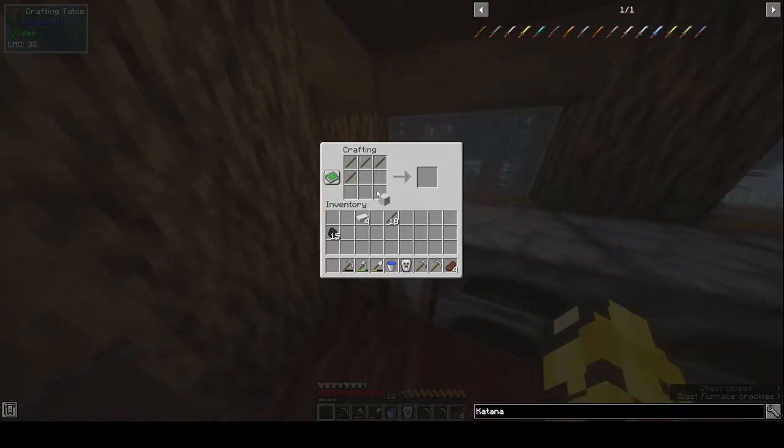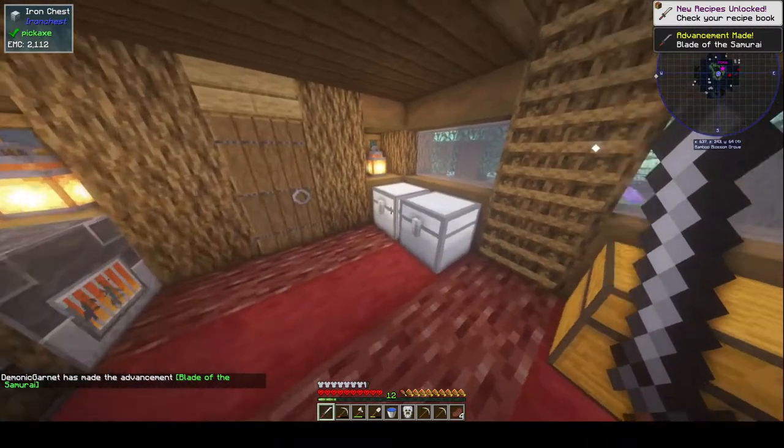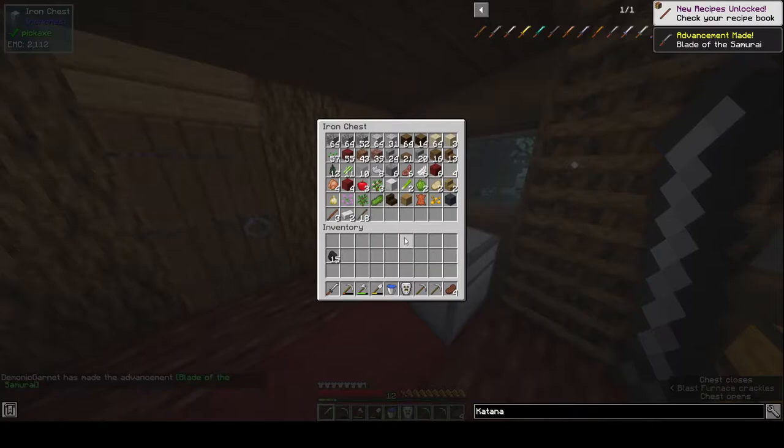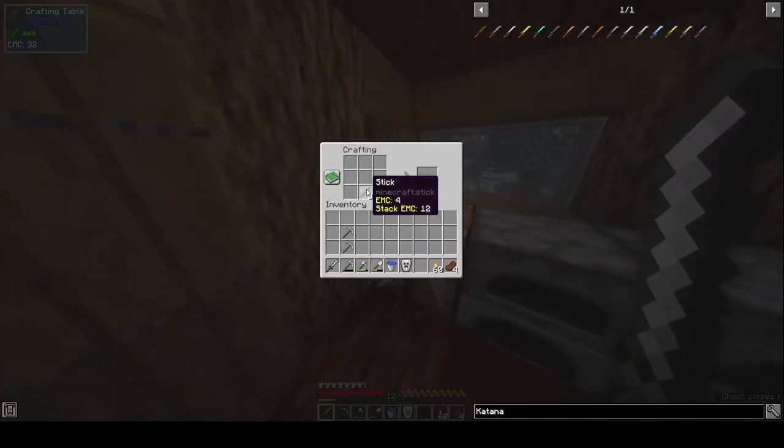Spartan Weaponry is probably one of my favorite mods when it comes to weapons, because they're so diverse. Yeah, Blade of the Samurai. Because they're so diverse and well-made — it's just such a good mod. Give me the rest of these sticks. We need to make some torches.